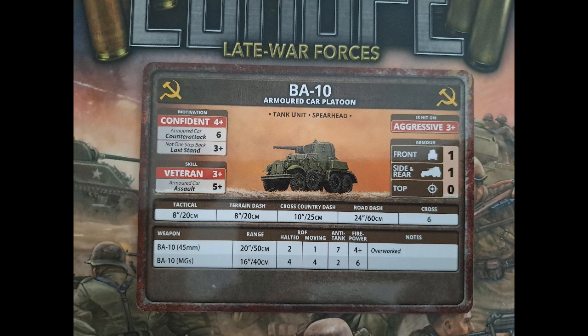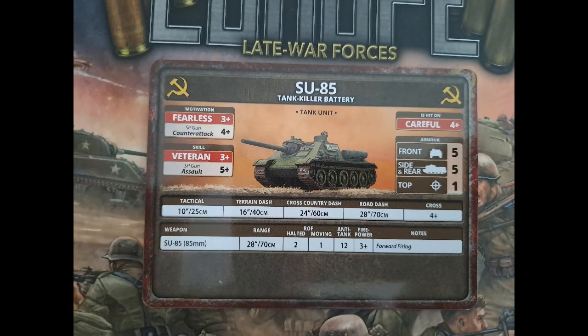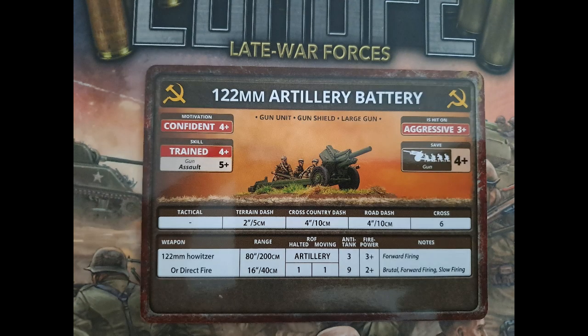The BA-10 armored car was used in quite a lot of lists to give a little spearhead bubble. It's aggressive, confident, with a 6 counter-attack and a 3+ last stand — veteran — but 5+ assault. It doesn't have scout but does have speed ahead. It's quite slow with probably the worst cross check I've ever seen, but it does have a 45mm gun with anti-tank 7, 4+ firepower, overworked, plus a bunch of MGs. The SU-85 is careful, fearless, veteran — so blitz moves and shooting scoots will be very good — with a 5+ assault. Armor is front and side 5, movement is okay but with a 4+ cross check. The reason we bring it is the 85mm gun: anti-tank 12, 3+ firepower, but that's all it's got, so make sure there's no nearby order infantry to worry about.